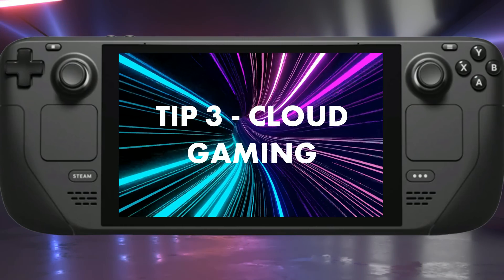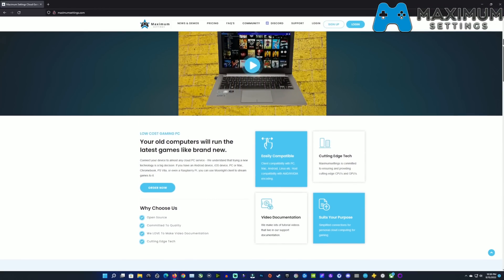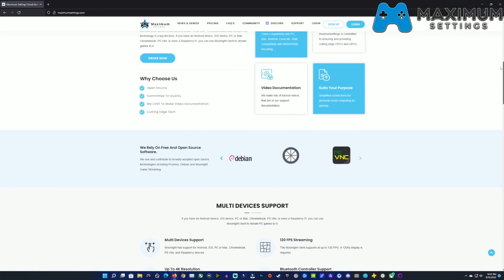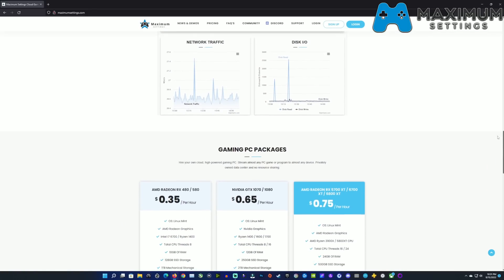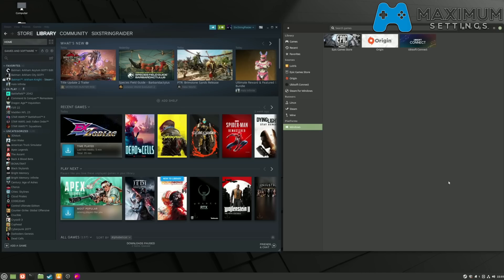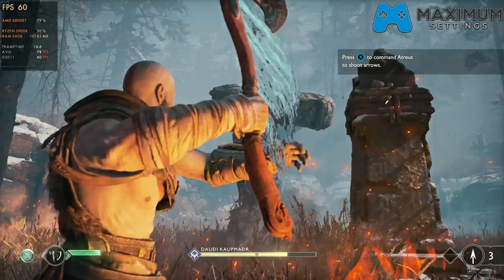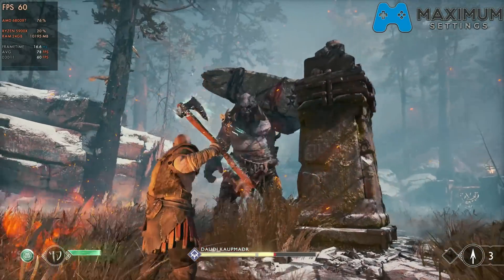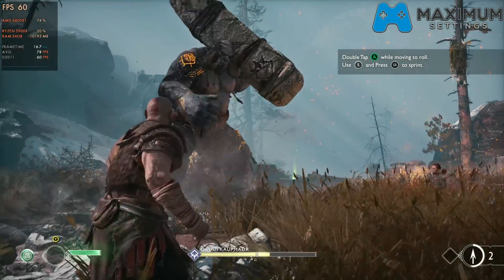That brings us to tip number three — cloud gaming, something I use a lot. Today's video sponsor, Maximum Settings, offers a Linux-based cloud gaming PC you can connect to from almost any device with Moonlight. I've tested them for a couple of years here on the channel. They offer a per-hour cost without a big obligation, and the 6800 XT rig has great performance. You get a full Linux desktop with Steam, Lutris, Epic, Origin, and Ubisoft Connect. I've had great luck with Linux gaming in the cloud through the Steam Deck. Links are in the description if you're interested.